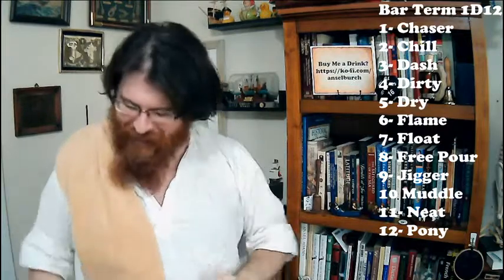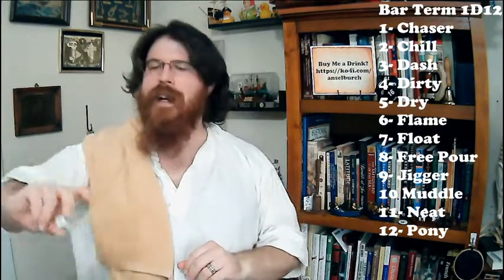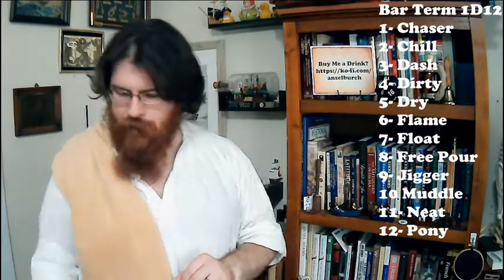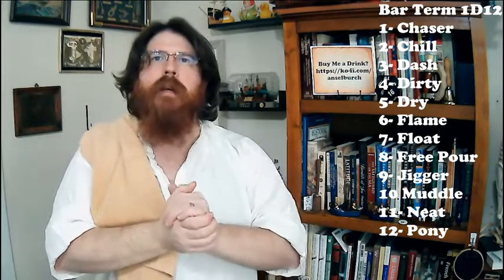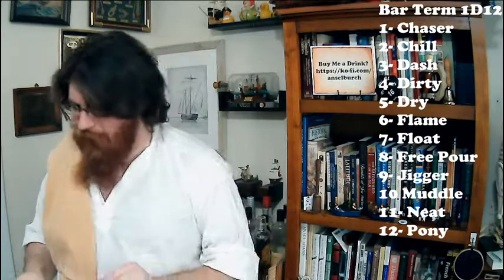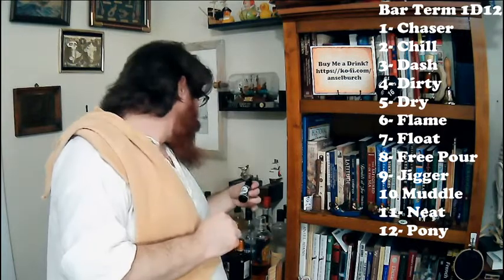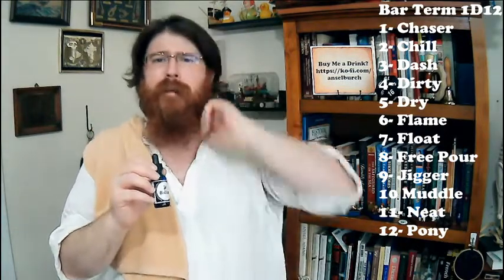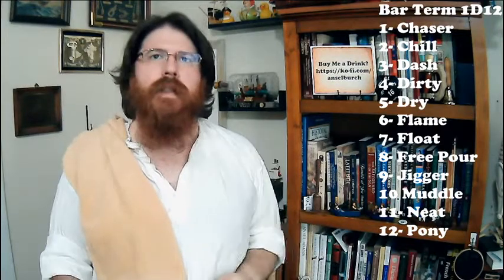We're going to keep on moving to a D6. Our D6 is going to determine the garnish that goes on this. Garnish is going to be a five — that's our Bittercube bitters again. Weird, that was the same thing we got last time. So we're going to grab the Bolivar ones. I don't do names very often on this program, but the Bolivar bitters I think are really special, so in case you're looking for those specific ones, those are the ones to look for.